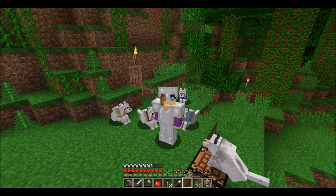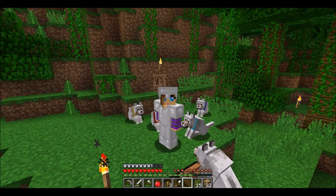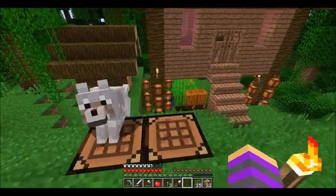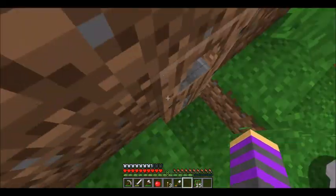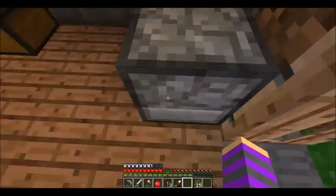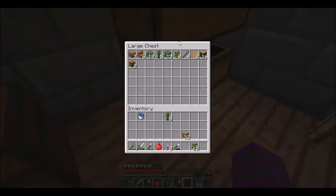Some sort of storage room. And we did not get around to labeling the chests, so that is actually what we're going to start our day with today — making some signs and labeling the chests with what's actually in them, so that we can come into the storage room and just know what we're going to get in each chest. Which will be very useful and helpful.